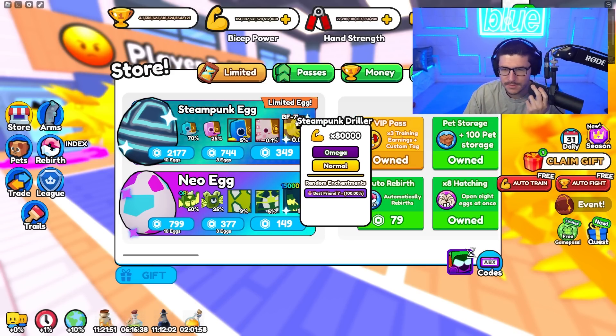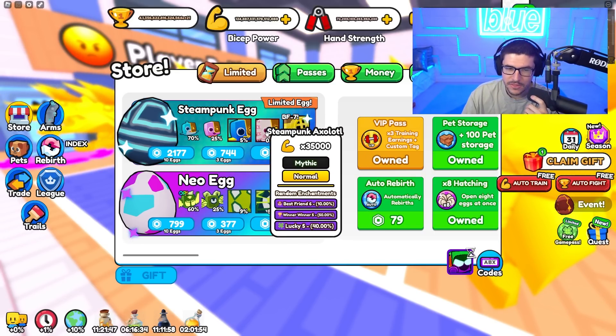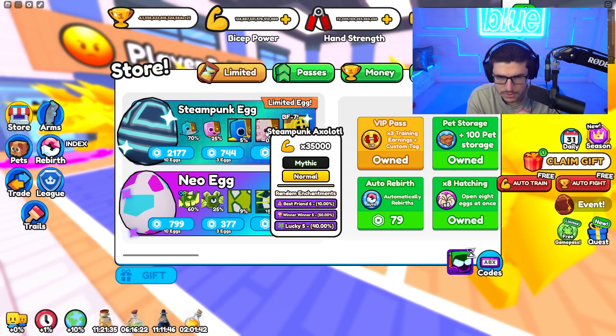Their stats are not that crazy compared to my current pets, but they have enchantments and that's what we want. My goal is to make some pet teams — a full pet team of lucky enchants, a full pet team of winner winner, and a full pet team of best friend — and then use those teams whenever we need to. Time to get back into the grind.